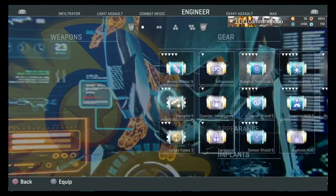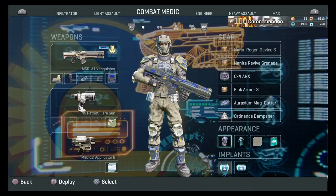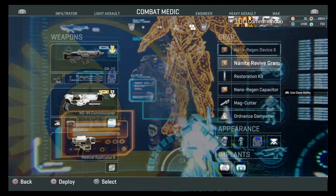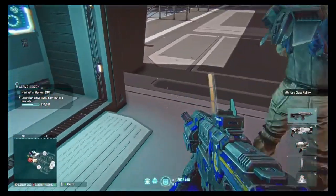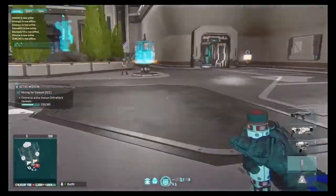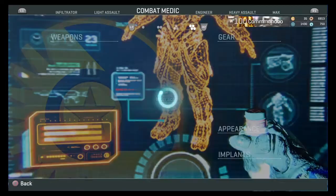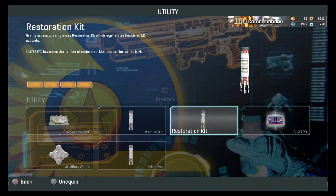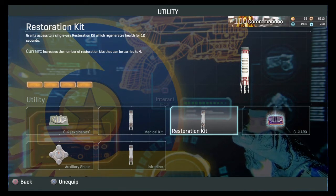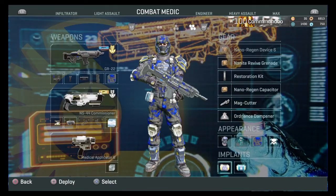Carapace takes away your shield and puts it into health. As you can see, I've got carapace equipped and there's no shield bar at the bottom — it converts your shield into health. With carapace I use a restoration kit. It's a very niche thing — I don't run around with it all the time. I mainly use it for point holding because if people throw EMP grenades it does nothing to me and doesn't take down my shields.